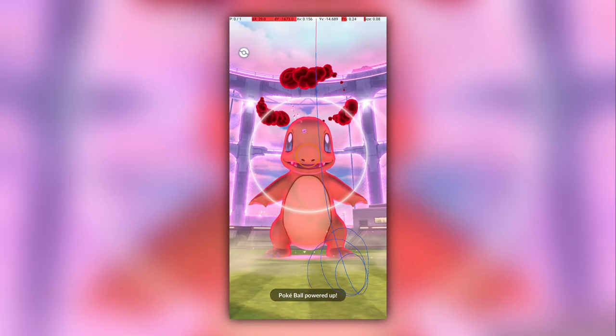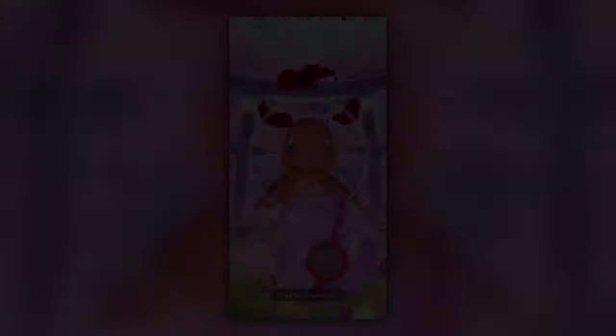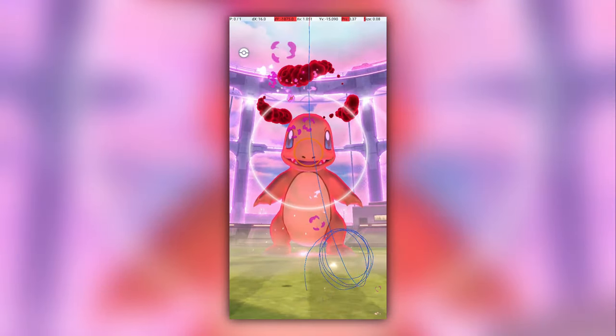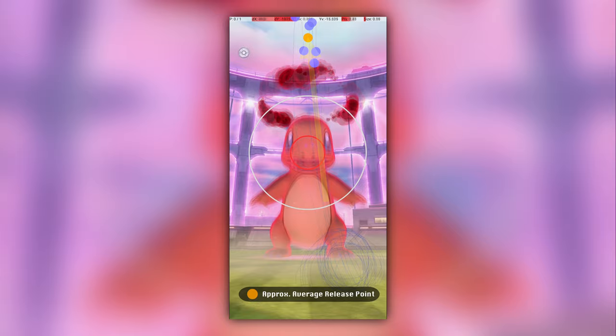Next, let's look at Charmander. This throw is a little more unnatural feeling. I find that it requires a release point quite far up the screen, with a release point near the middle of the screen. Each point here shows the spot where my finger left the screen, resulting in an excellent throw. The orange point shows the spot that I believe you should target, and the arrow shows the direction that your finger should approach the release point. Here is the same set of release points mirrored for those who curve counterclockwise.